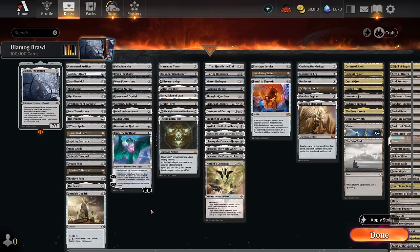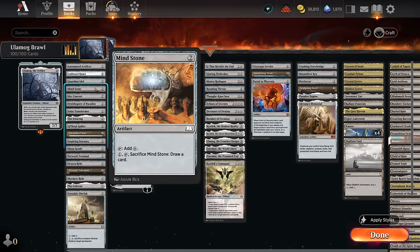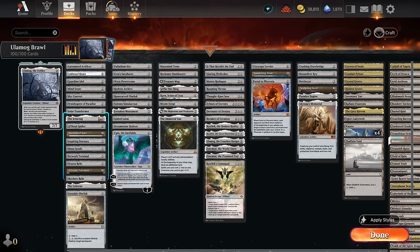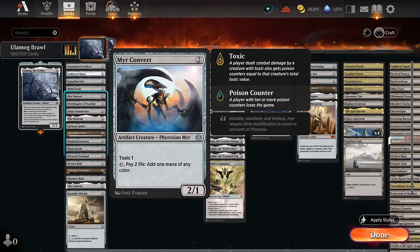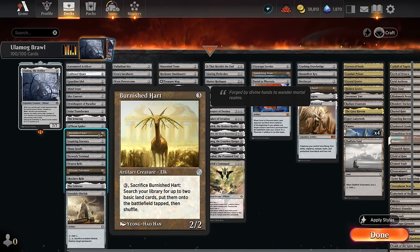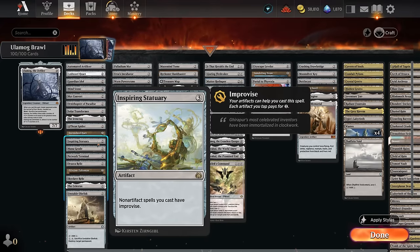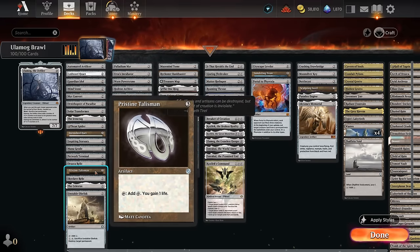Starting with ramp, we've got lots of two-mana options including the Artificer, which only makes mana we can spend on abilities or casting artifacts — but since most of the deck is colorless artifacts, that's fine. We've got classic two-mana ramp: Cold Steel, Hard Guardian Idol, Mind Stone, Solar Transformer, and Iron Crag. We're not playing Arcane Signet since it can't make colorless mana. At three mana we've got Thran Spider making power stones, Burnished Heart which can sacrifice to get two basic Wastes, and Inspiring Statuary giving our non-artifact spells improvise. Mana Geode lets us scry, and Oreskos Relic can loot or be sacrificed to gain three and draw.